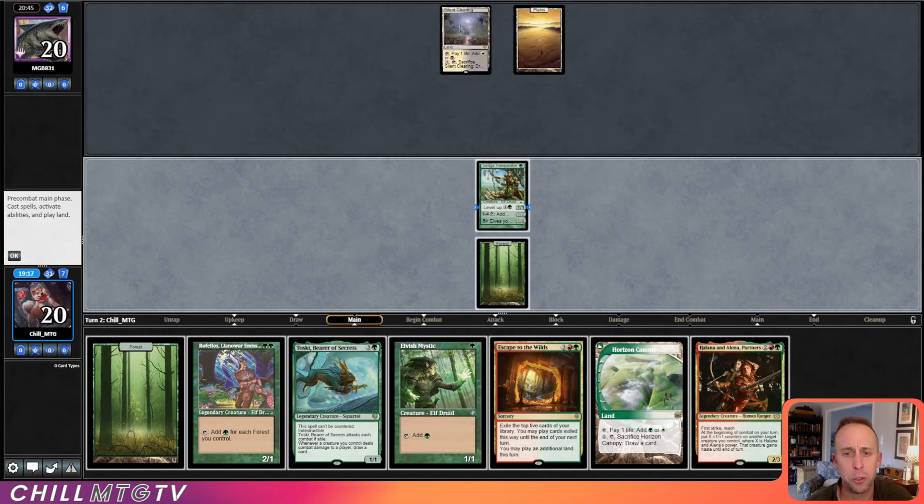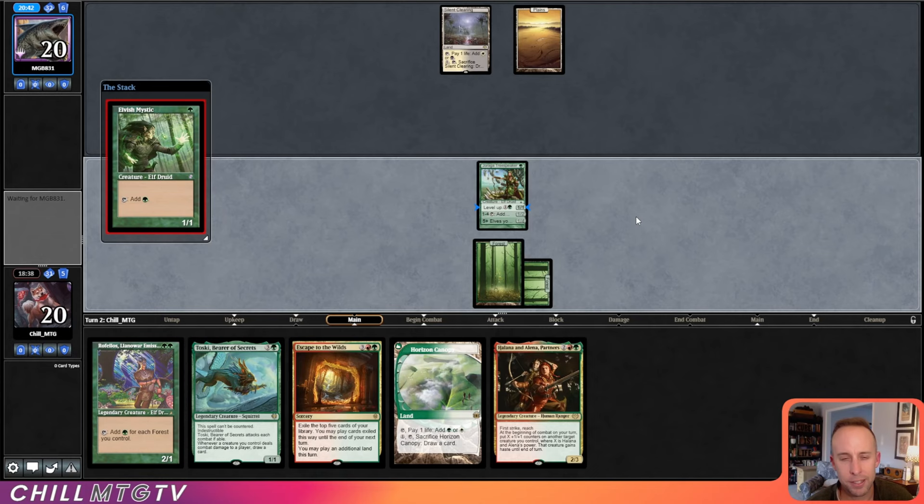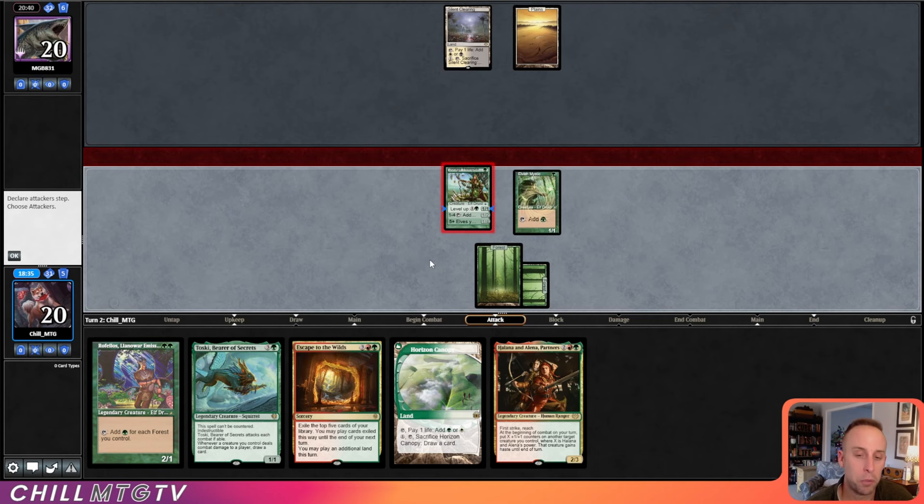I don't really know how to play around anything here. Our options are to level up the Tree Speaker, but if they remove it we lose out on our turn. We can just play Rafellos. Without leveling up the Tree Speaker, we can play Elvish Mystic. None of those sound great. This is just playing defensively, and I don't think it's a good way to play to be honest.